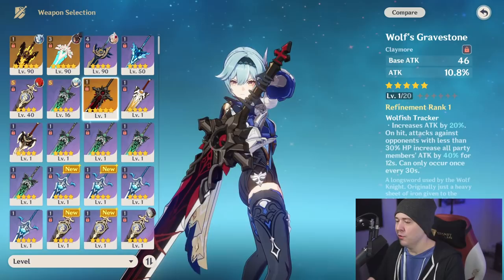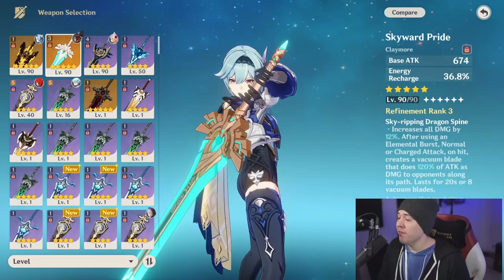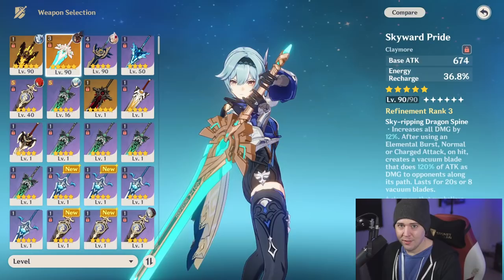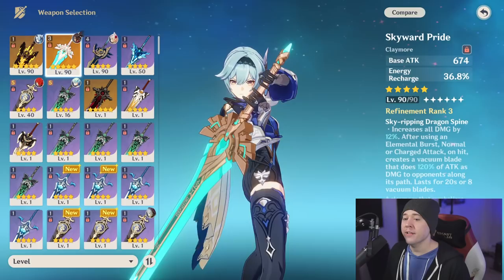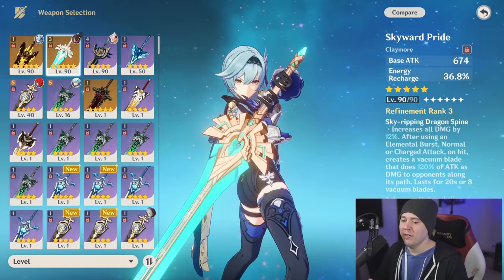Skyward Pride does the least flat damage most of the time because its secondary stat is energy recharge rather than crit or attack. However, the energy recharge can be a huge bonus for ensuring 100% burst uptime in situations where energy is hard to come by. Its vacuum blades after the elemental burst can be incredibly powerful when hitting multiple enemies, but in a single-target scenario it will be the lowest DPS of all five-star weapons. For detailed math on all weapon comparisons, check the linked video.